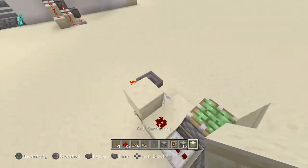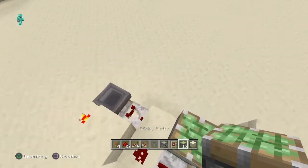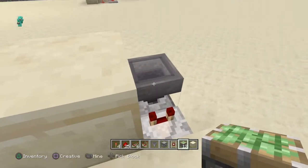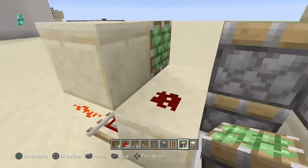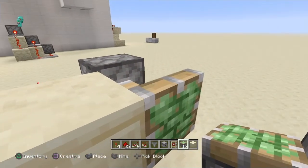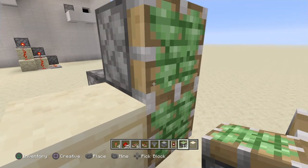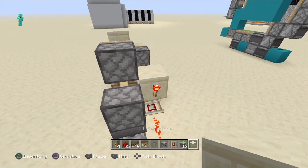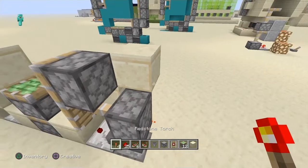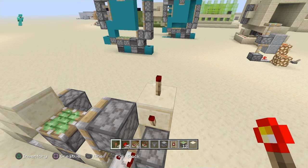We are going to the left side, where the hopper is. You are going to put a sticky piston on top of the hopper, then on top of the sticky piston you need to put another sticky piston like this. Then you are going to put a block on top of this redstone torch, and put a redstone torch like this, and another redstone torch like this.